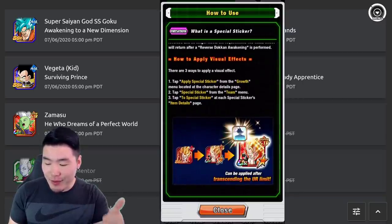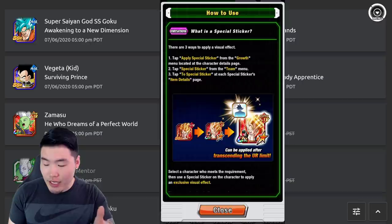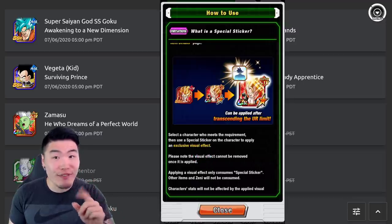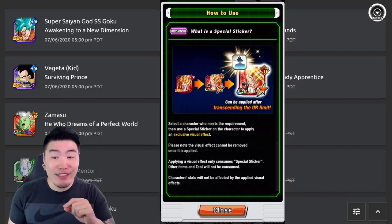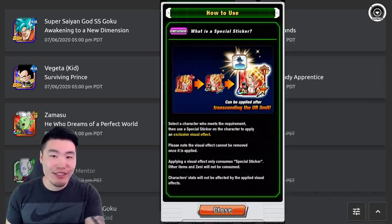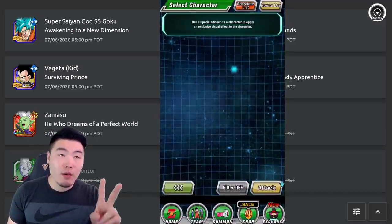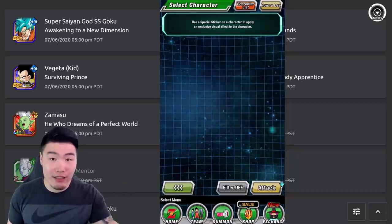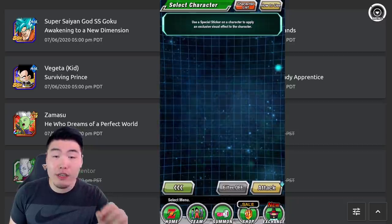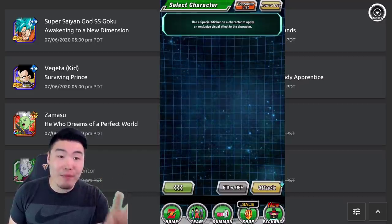To apply a visual effect: tap 'Apply Special Sticker' from the growth menu, then tap 'Special Sticker' from the team menu, and tap two special stickers on the item details page. Once you apply it, you'll get an exclusive visual effect for that character. Be aware — once you apply a sticker, you can't remove it, so if you don't like the effect, you're stuck with it. Same thing with skill orbs: you can't unequip skill orbs. You can remove them by replacing them with another skill orb, but the one you replaced gets destroyed. So make sure you're careful with how you use your skill orbs, because once used, it's basically locked to that character and can't be given to somebody else.